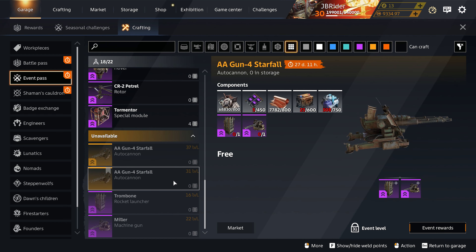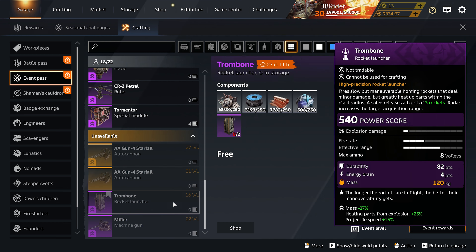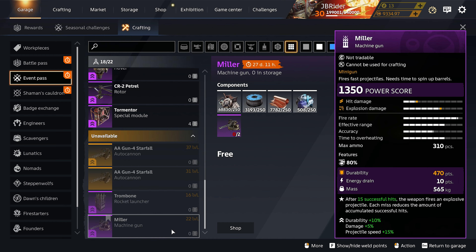The upgraded Starfall has more durability, more damage, and a faster rate of fire — that's gonna sound quite nice. You can also craft a normal Starfall, which will cost an upgraded Trombone and an upgraded Miller. The upgraded Trombone has less mass, heating parts from explosion increased by 25%, and a faster projectile speed — though I think the other upgrade option besides projectile speed is rocket turn time and I prefer that.